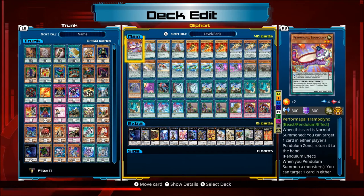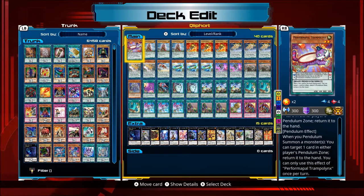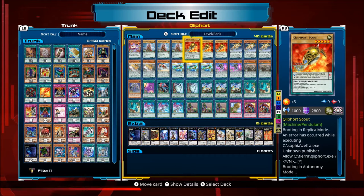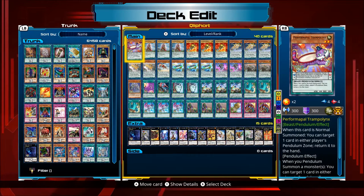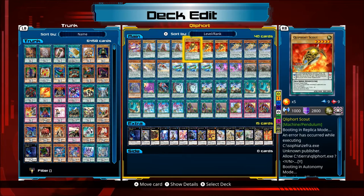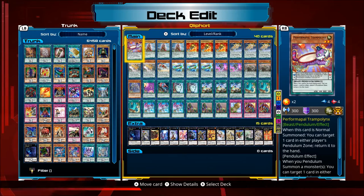Let's start off with the monsters. Trampolinks — if this card is Normal Summoned, you can target one card in either Pendulum Zone and return it to the hand. Pendulum Effect: when you Pendulum Summon a monster, you can target one card in either Pendulum Zone and return it to the hand. You can only use this effect once per turn. So you put Scout on one Pendulum Scale and Trampolinks on the other, do your search, Pendulum Summon, use Trampolinks' effect to return Scout to your hand, and then put him back on the scale to search again. That's what he does, so I run one of them.